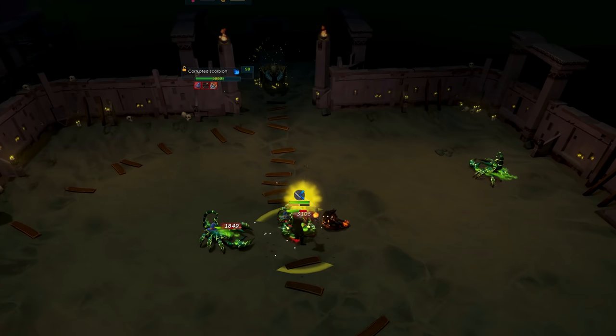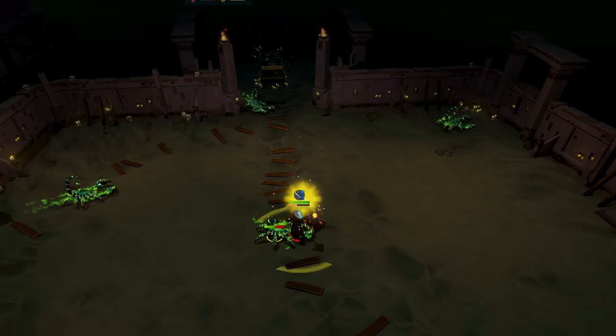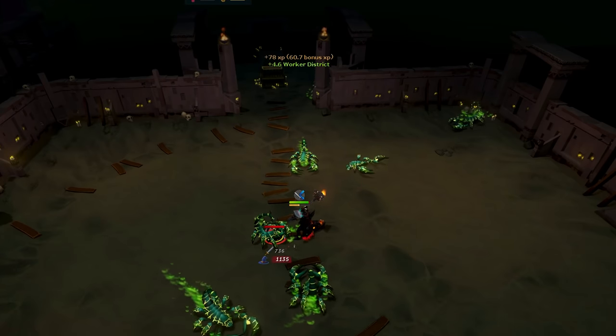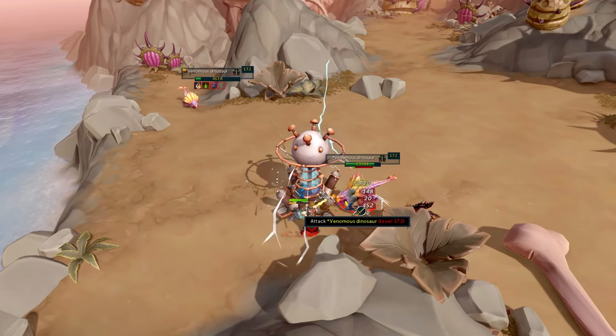It also works quite well for Dinosaur Slayer tasks, even if you're using Aggression Potions, though you might not be able to AFK as easily as with melee, because melee does have a Vampyrism Scrimshaw. It also works at Shadow Creatures and will outperform melee there.